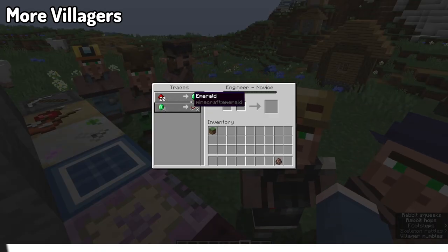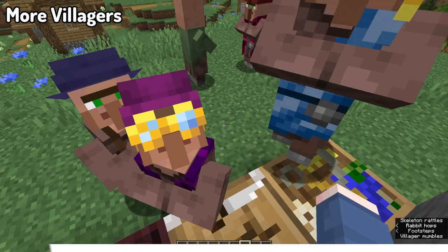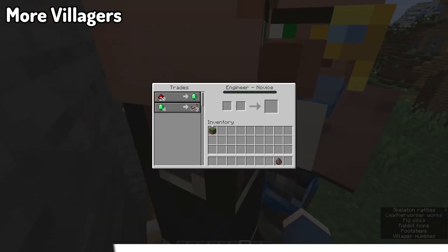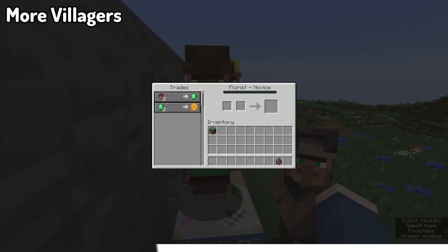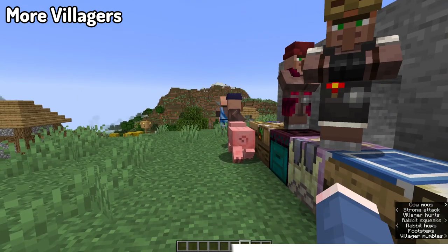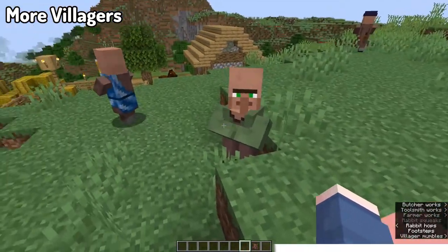Moving to our next mod, we've got More Villagers. More Villagers adds a collection of new villager types such as the miner, hunter, florist, engineer, enderman-logger, forester, and so many more, giving you a much wider availability of trading options for items you couldn't trade for before. For example, with the Ocean villager, you can trade for treasure maps, Nautilus shells, heart of the sea, emeralds, sea lanterns, and sponges.